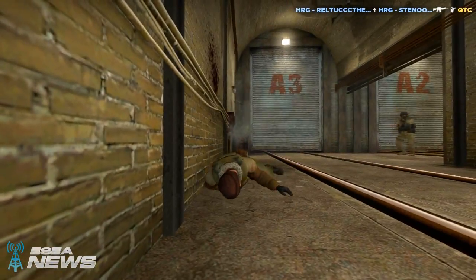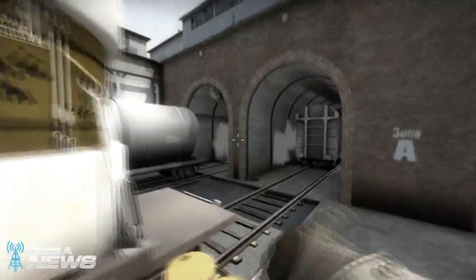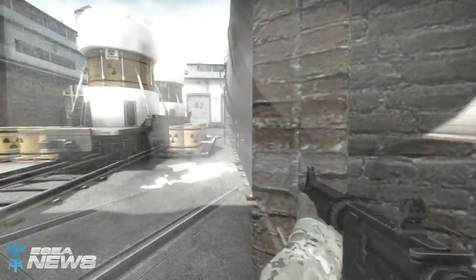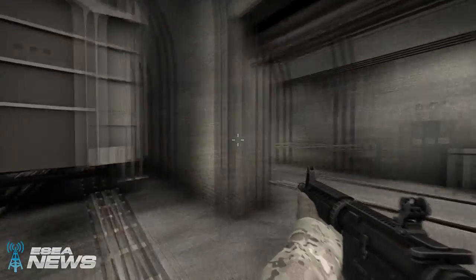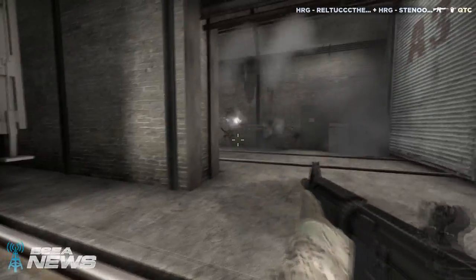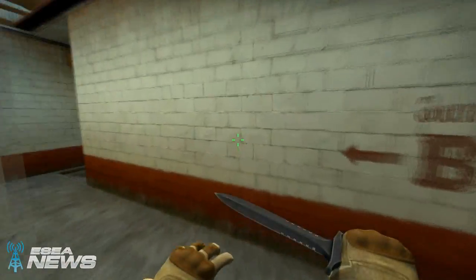From here, Quantic really wants to smoke right side Ivy to push into CT spawn by taking the left route. This way they can crunch inner if there are any defenders left there. Pretty difficult to do at this point, but it's worth a shot — worth at most losing one guy, which I think they did. But they wound up falling all the way back with the bomb.